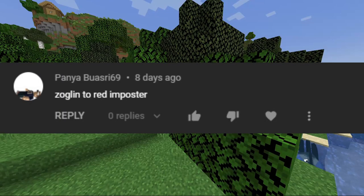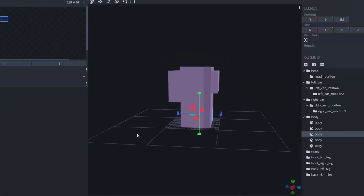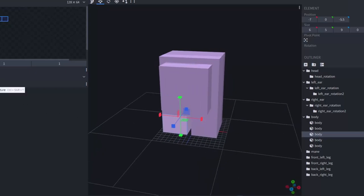Zoglin to Red Imposter — y'all get one, just one Among Us reference. There he is, the beginning of a sussy baka.